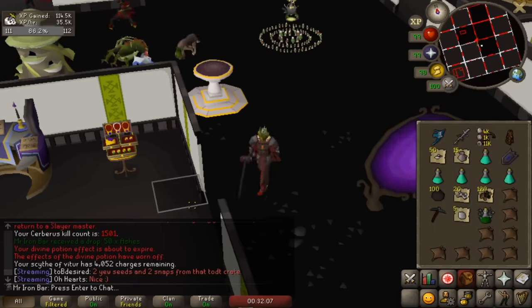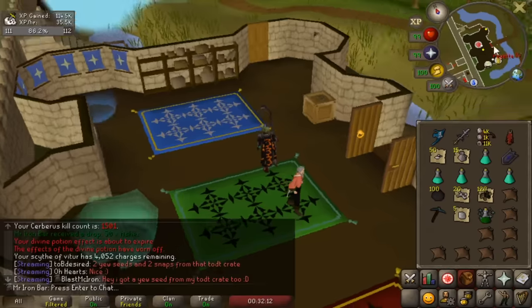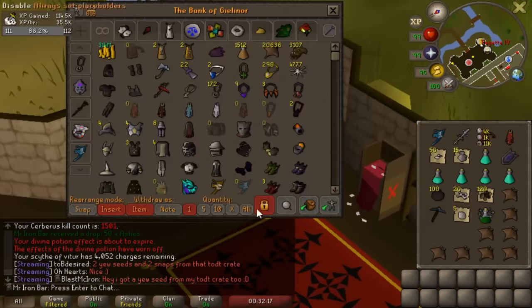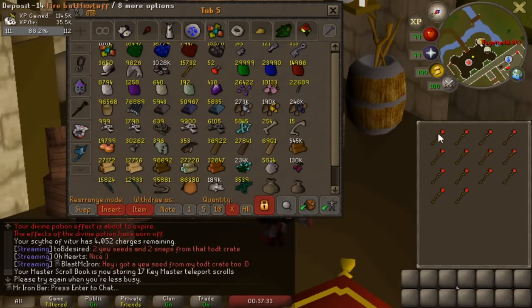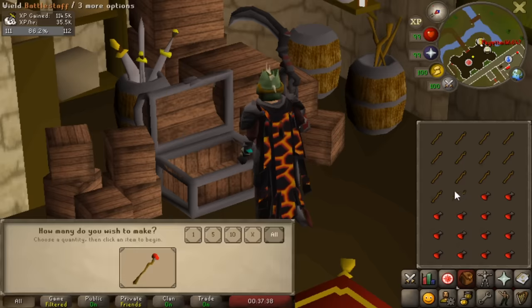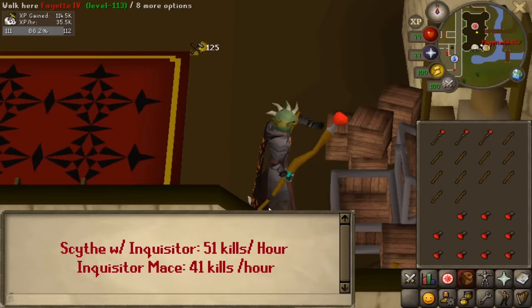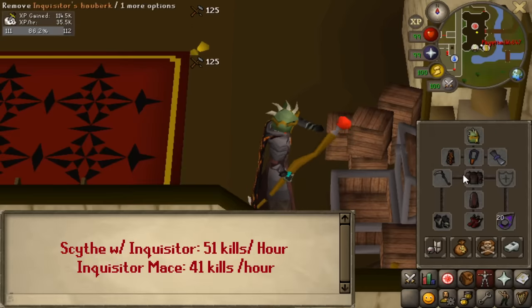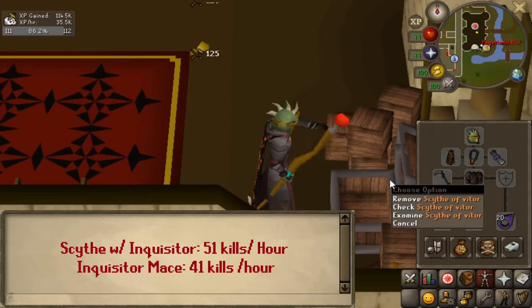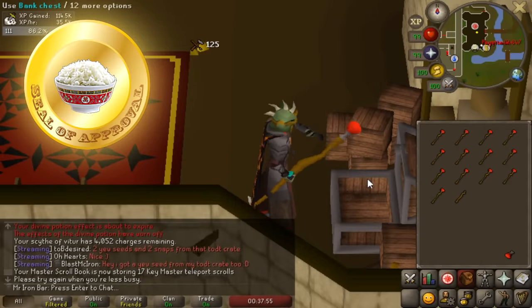Glad I'm only doing this once just to test things out — definitely only for rich players. Looking back at the old mace video I was getting about 42 kills an hour, and with the Scythe it's about 51 kills an hour. The Scythe-Inquisitor is disgusting — 10 more kills an hour. With Scythe-Bandos it'd probably be somewhere around 45.